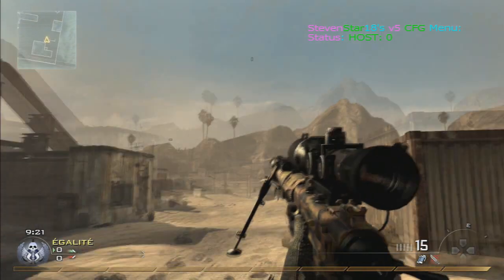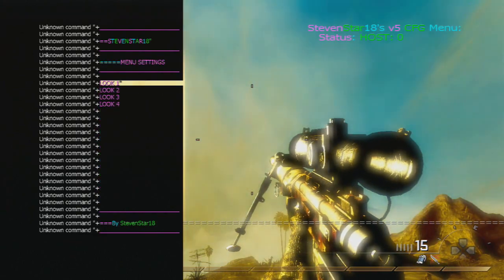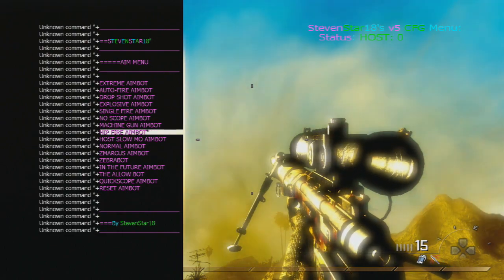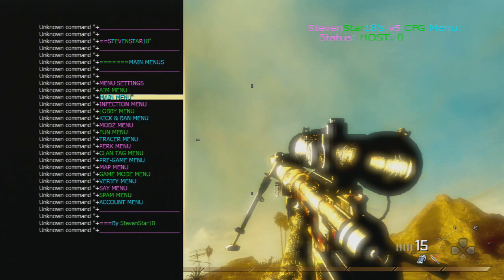So now at top 9 we have the Steven Star 18 V5, and this menu is pretty sick. We have some very good colors and this menu is very big — it has a lot of options, so if you like a big menu, you need to try this one. It's a pretty good menu.